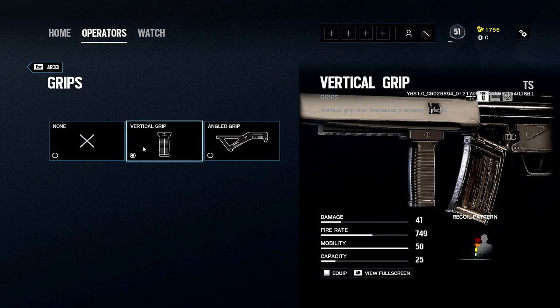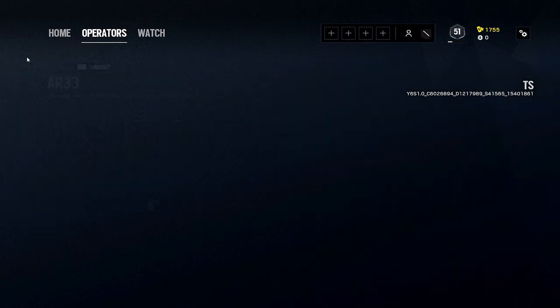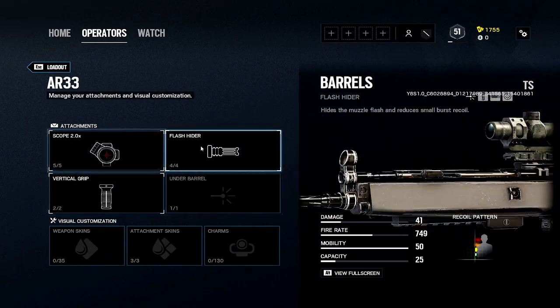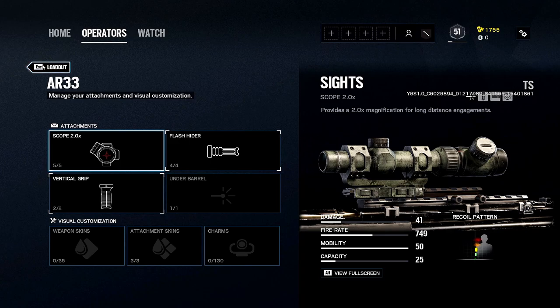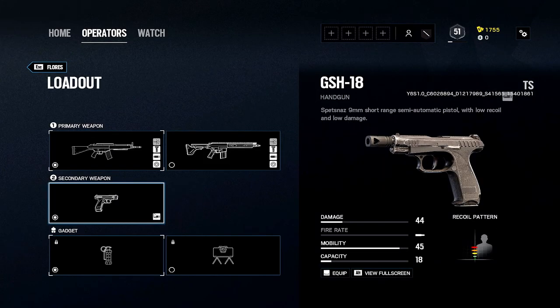For barrels I'm still testing, but a flash hider and a vertical grip work well. You can use an angled grip if you want — the vertical grip is great for players who don't want to focus on recoil as much. I switch between the two a lot, but for newer players or those not great at controlling recoil, this combo has been working great for me.